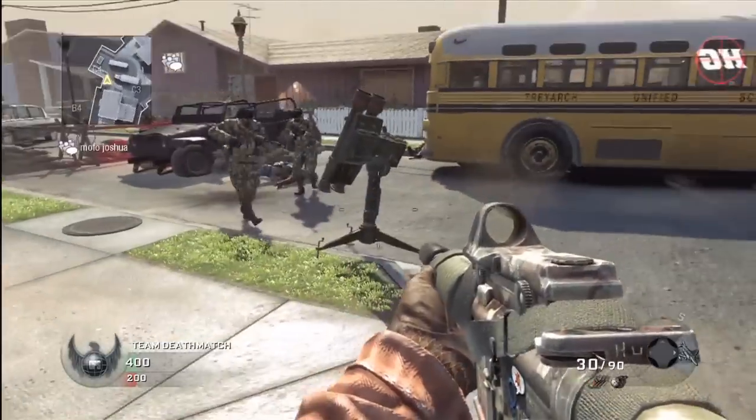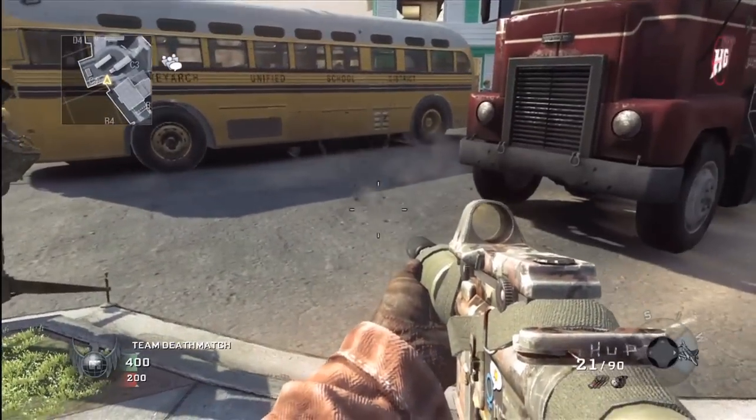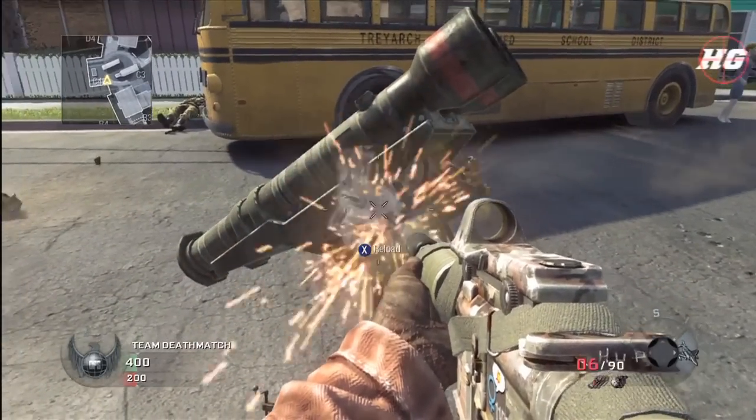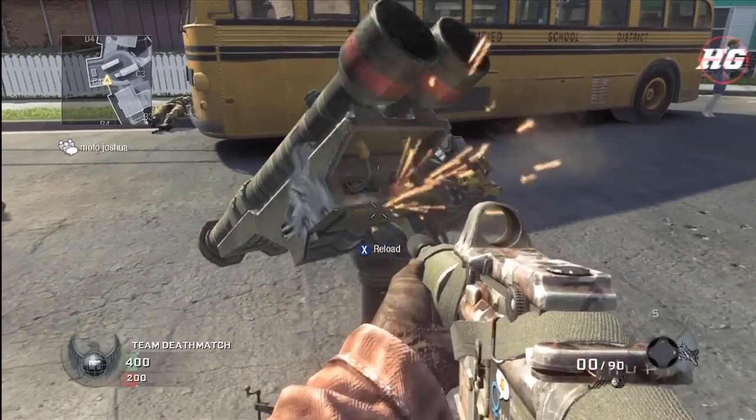Here's the control test, where I show you exactly how many rounds it takes to down an enemy SAM turret with a Commando at point blank range. It's at full health, and right here it takes exactly 20 rounds to kill it.